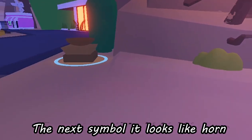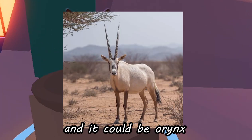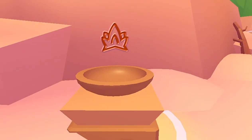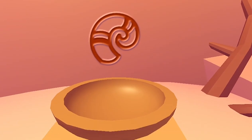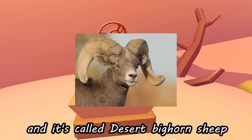The next symbol looks like a horn, that means it will be a desert animal which has a horn. And it could be an Oryx or Bovadise. This pet is going to be a spike-haired-like hedgehog. And if you look carefully, it looks like the horn of a ram, and there is an animal in the desert whose horn is like the ram's horn — it's called the Desert Bighorn Sheep.